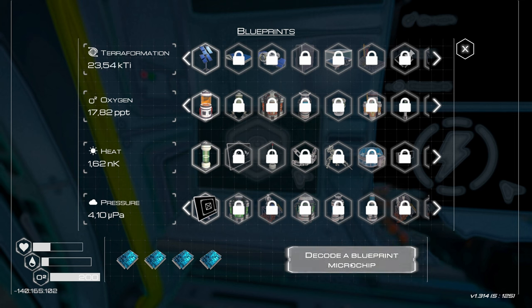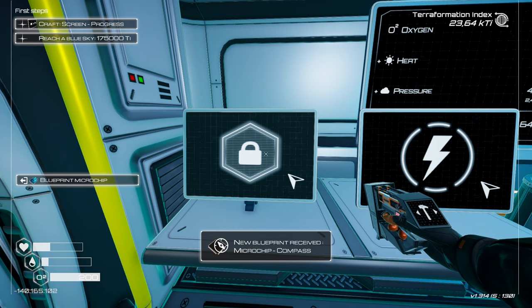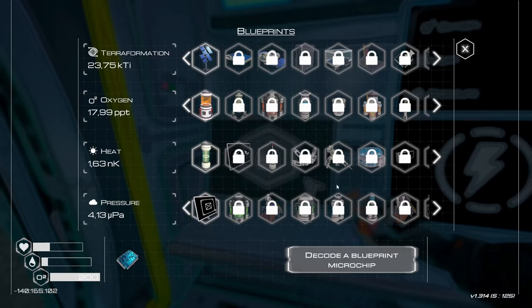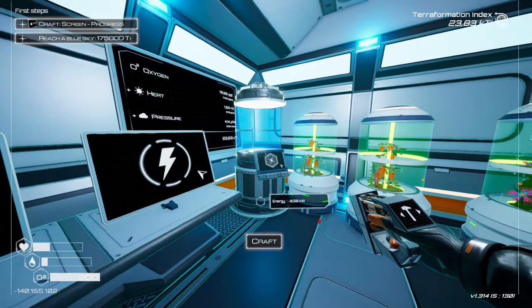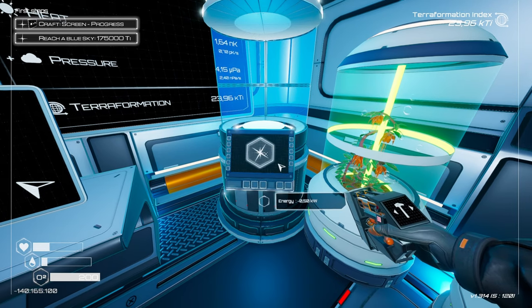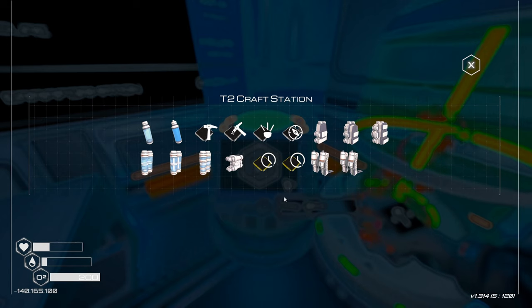Let's decode the microchip - what do we have? T2 mining speed, nice. Compass - that's awesome. T2 agility boots - I can move faster, nice. And living apartment corner - nice, nice. Do I have any more space? No I don't. Can I craft the new exoskeleton? No I can't. Well that's a bummer to be honest.